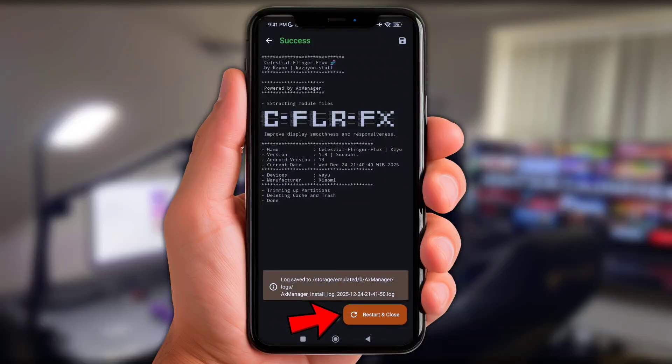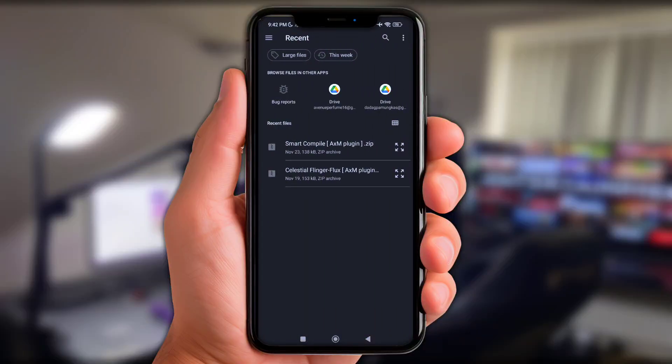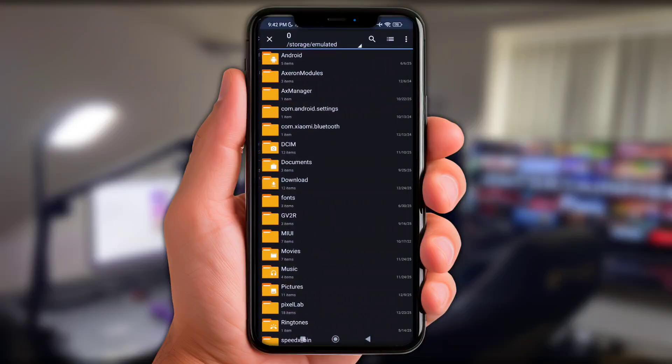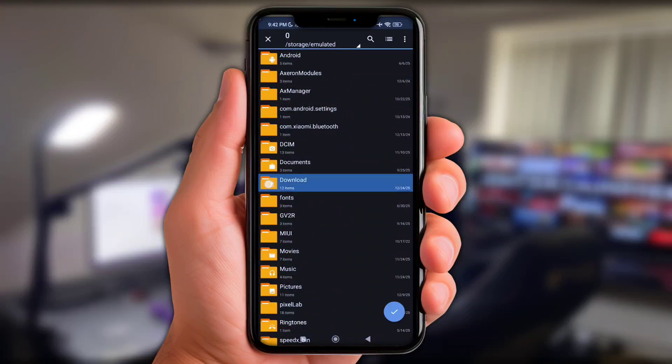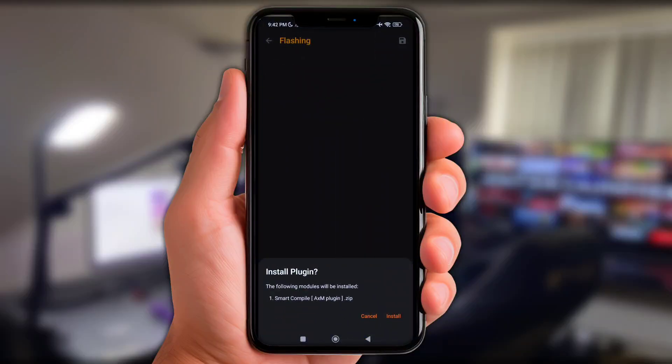Next, click the Install or Plus icon again. Click the Three Lines logo, scroll to the bottom, and choose Zarchiver. Open the Download folder and simply add the Smart Compile plugin using the same steps. But remember, do it slowly to avoid any mistakes.